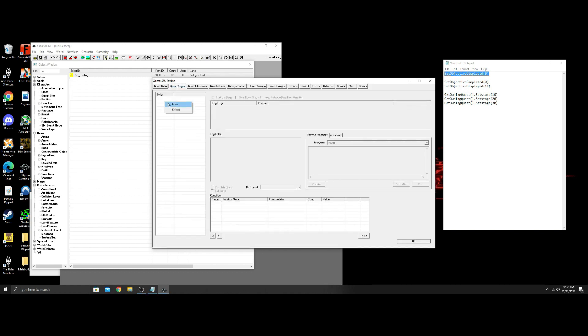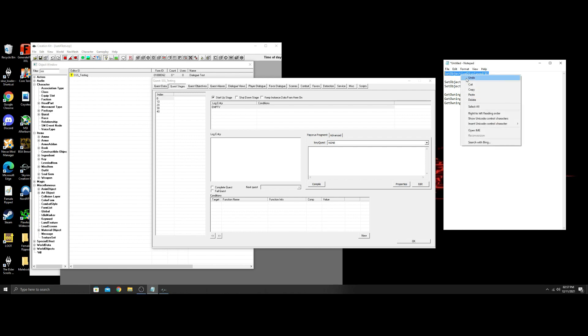I'm gonna go to stages — I want zero through 40, and you'll see why I want 40. We're gonna add to this in a second tutorial, but right now we're gonna do dialogue choices. This has been asked a few times. So from here you want to go to zero, put startup stage. I'll show you how to start the quest with console commands, and how to do it with a script. Set objective displayed — I'll put these down below so you can copy and paste them. We're gonna compile it.